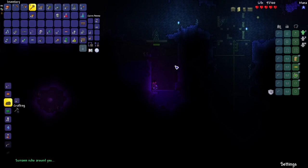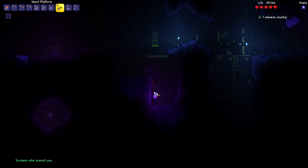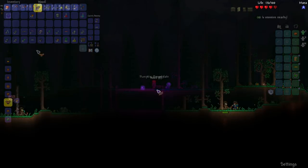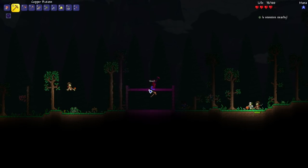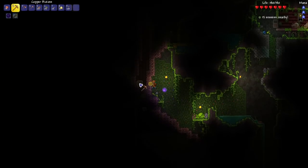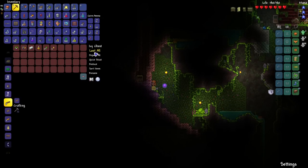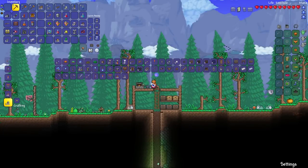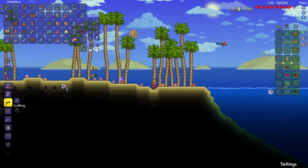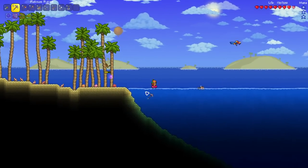Not wanting to break a third orb and trigger the Eater of Worlds to spawn, I teleported back home, made Pumpkin armor, and built a house to wait inside. When it was daytime, I went to the jungle to find some life crystals and accessories. After returning, I crafted the Platinum Pickaxe to speed up mining.